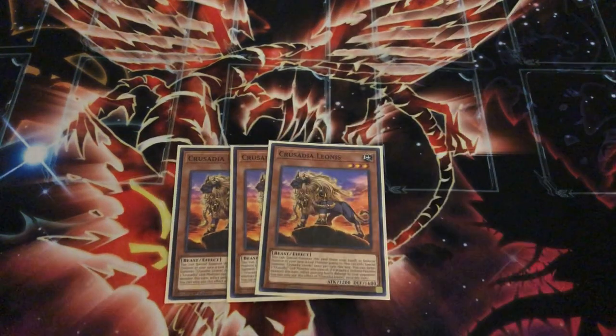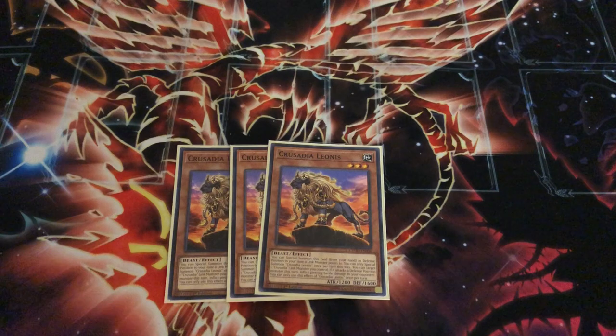And then last but not least, Triple Leonis. Unfortunately it's not a holo, but what can you do? It's pretty good. You need to play as many Crusadians as you can in this deck. He's the weakest one because he gives piercing to one of your Crusadian-linked monsters, while Maximus gives double damage — but it does come up sometimes.